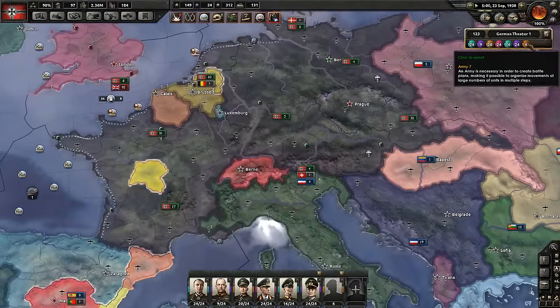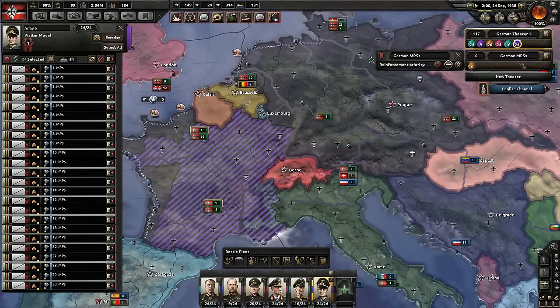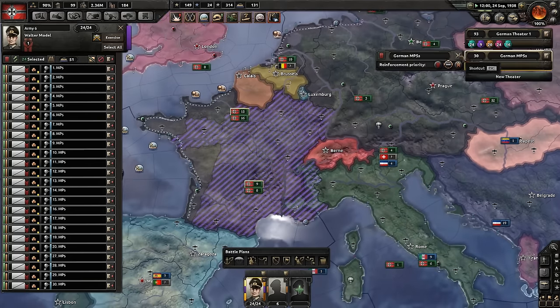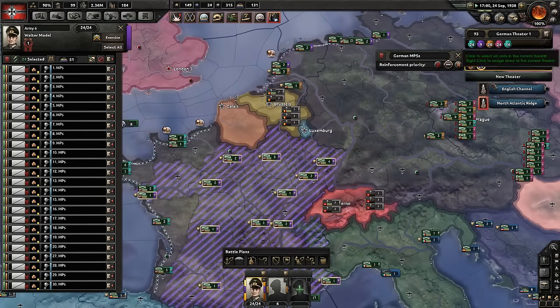Let's create another theater. We can do that by clicking here, and we're going to call this one the German MPs. What I'm going to do is take this one and — okay, it's right click, not drag and drop. There we go. German MPs. So that means that kind of breaks them off there.